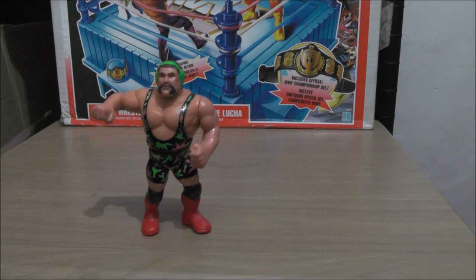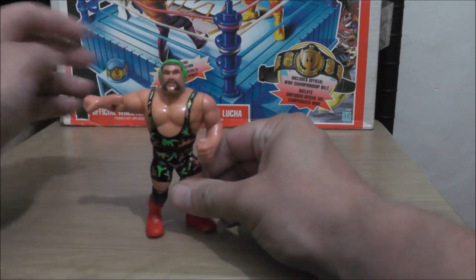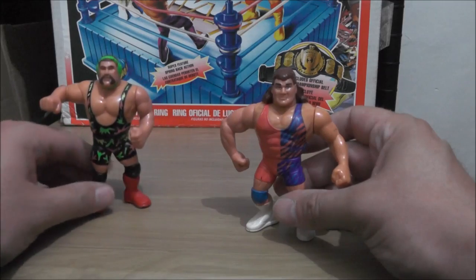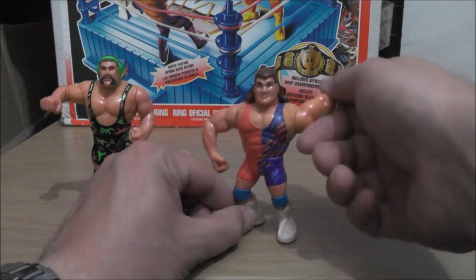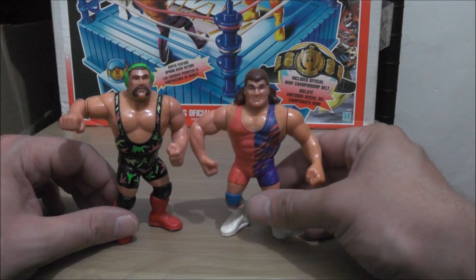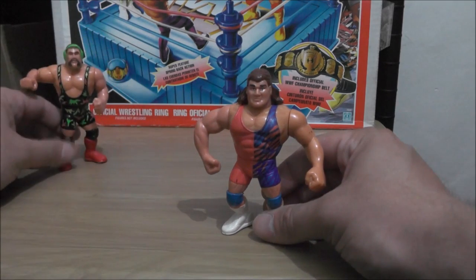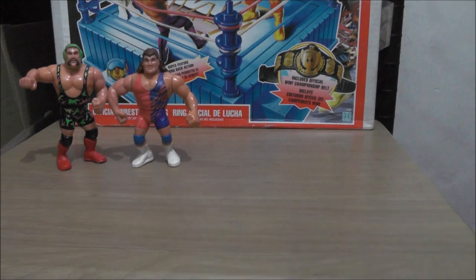This is Series 9, Purple Card Series. We got Rick Steiner with Steiner Slam — the clothesline thing. And then we got Scott Steiner with Steiner Suplex — the Mr. Perfect style Perfect Plex thing, put the head in there and let him drop back. I always loved these figures when I was a kid. It's quite interesting to see WWF Steiner Brothers — I always associated them more with WCW. The Steiners weren't in WWF for very long, but it's cool that I had WWF Hasbro figures of them.